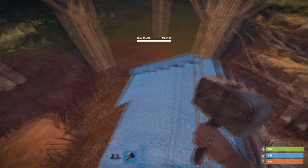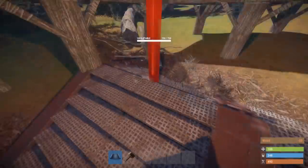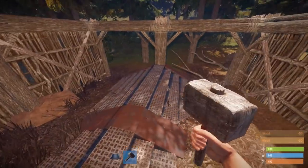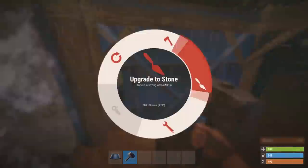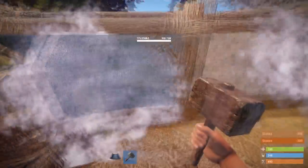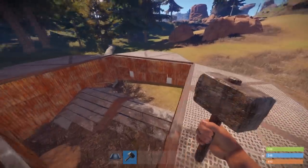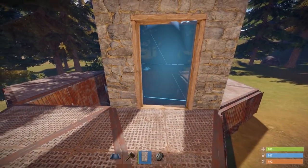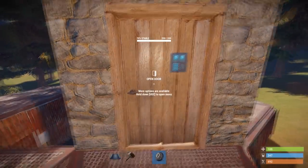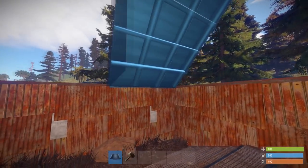On the end of the foundation stairs, place a normal wall — one here, another one here, and two more right here. Upgrade these to stone. Then upgrade everything else to sheet metal — sheet metal takes longer to decay and is harder to pickaxe, which is why we use it for foundations. On any of the sides, place a single door frame, upgrade it to stone, and place a wood door or sheet metal door with a code lock. If you've already upgraded your foundations to sheet metal, use a code lock and sheet metal door.